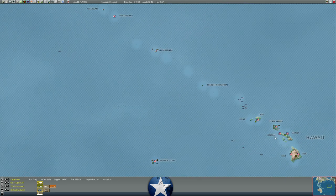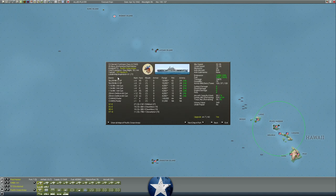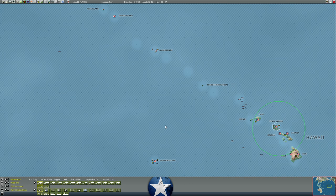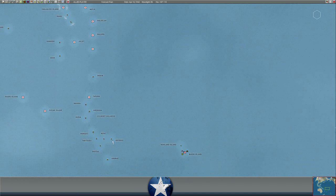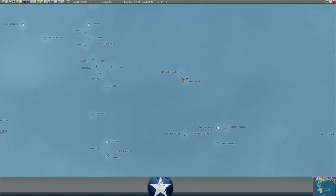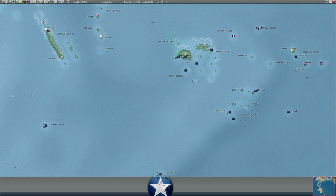I think the Hornet is still just chilling in Pearl. I need to figure out what to do with her. She's the one carrier not in the Indian Ocean — it would take a really long time to get her there. But a one-carrier task force at Pearl, other than maybe being a diversion and doing a small low-risk raid that might make him think the carriers are somewhere they're not — I'm not sure what to really do with her.